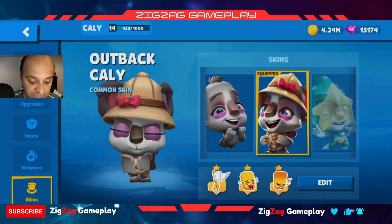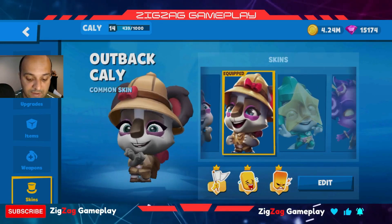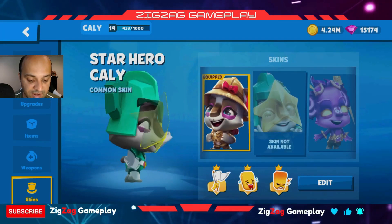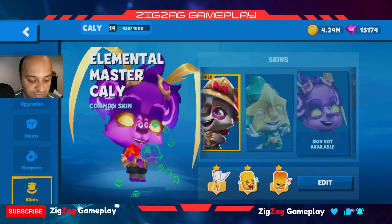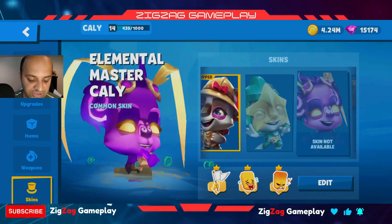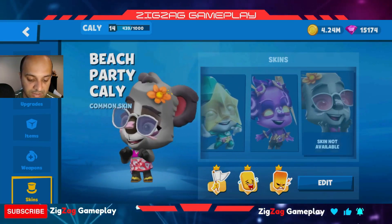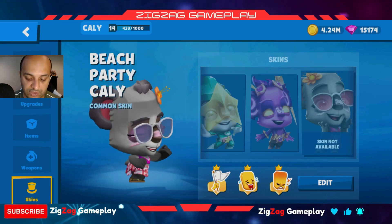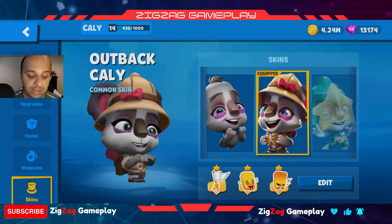In terms of skins, we've got the regular Kali, then the Outback Kali, then a new one called Star Hero Kali — it kind of reminds me of that Racer Max skin with the helmet. Then we have Elemental Master Kali, which is my favorite out of all of them — don't have it unlocked yet, but one day we'll get it. Then we have Beach Party Kali with the little beach outfit getup. We don't have that unlocked either, so we'll keep our Outback Kali.